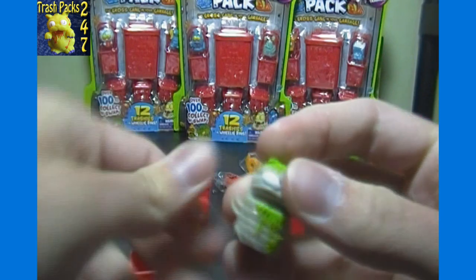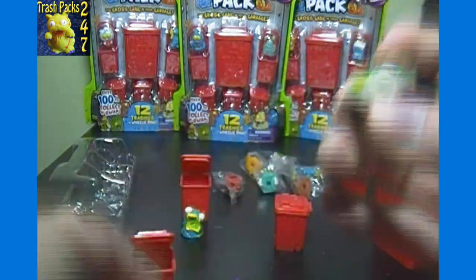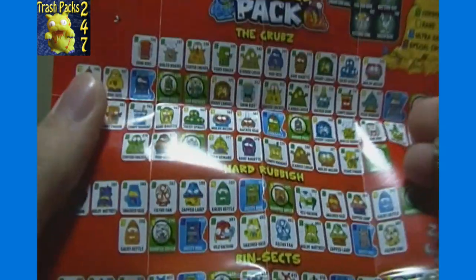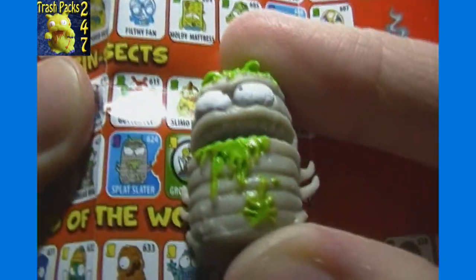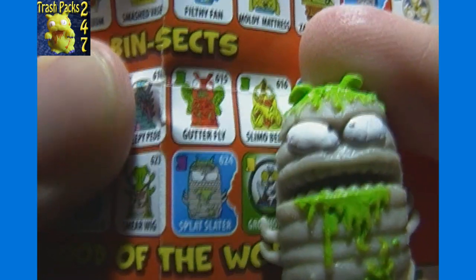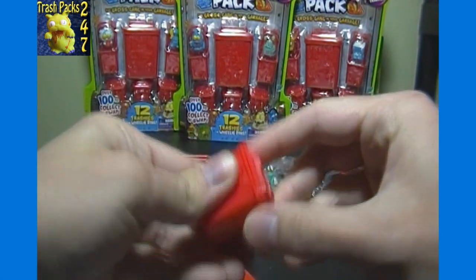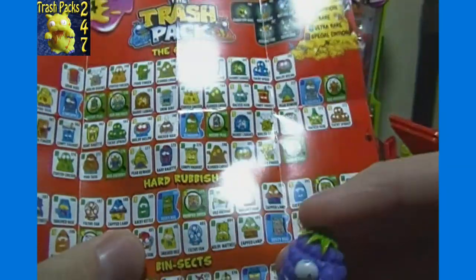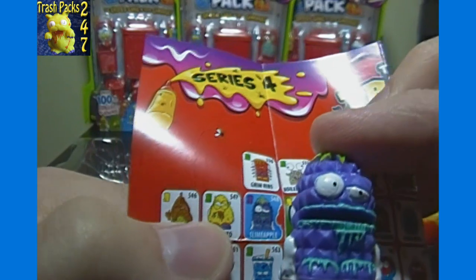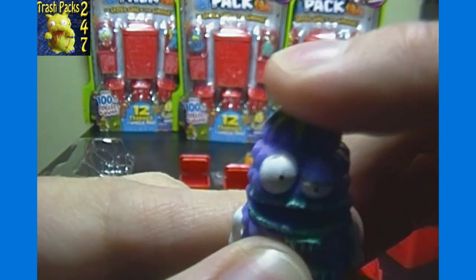So with the biter trashies, they actually have mouths that move and can bite — a unique feature. Let's see, this guy is front and center: number 624, splat slater. And then our second special edition — our final trashy for this pack — is a purple guy, and that looks like slime apple, number 548.